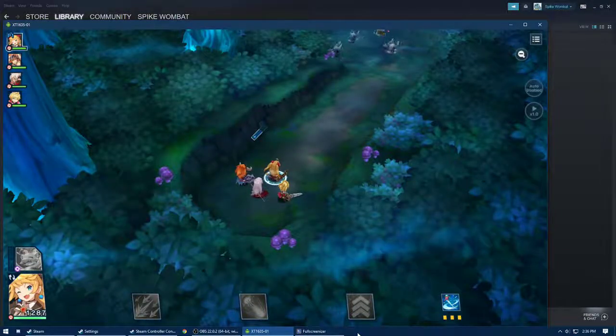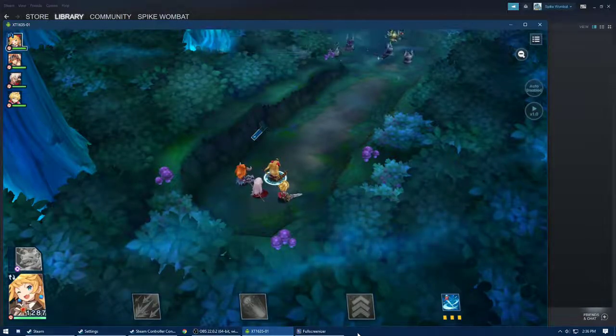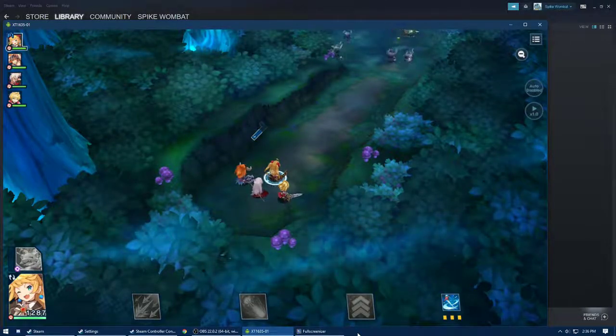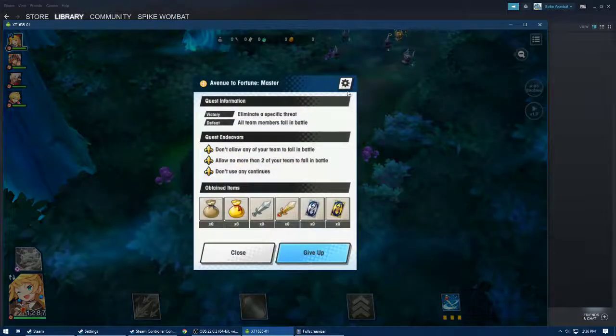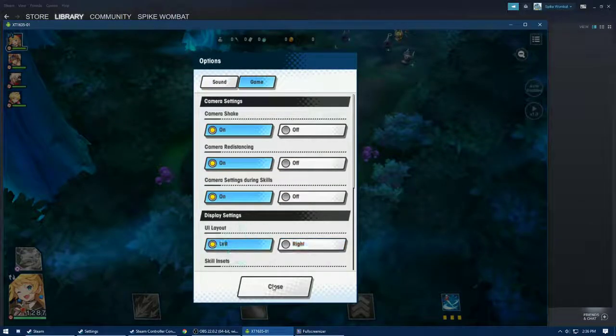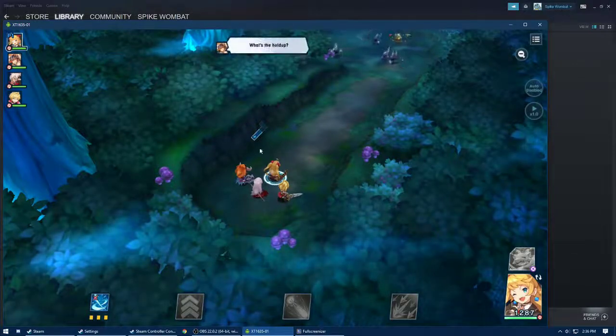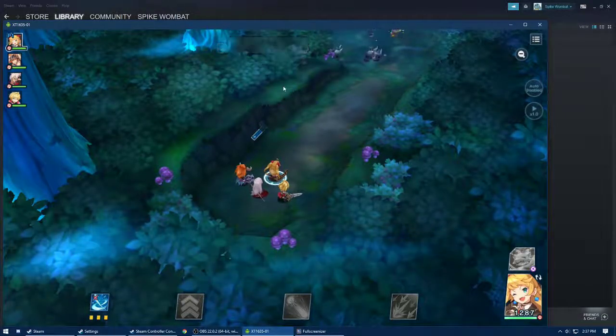Hi. For this video I wanted to show you how to adjust the placement of the buttons if they're not lining up quite right when you're trying to play, or if you just want to switch from left side to right side or right side to left side like this and you have to tweak the buttons for them to work properly.